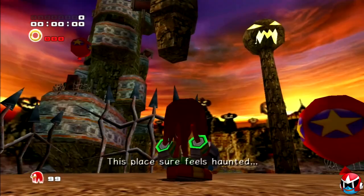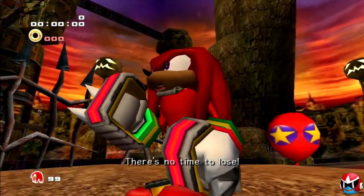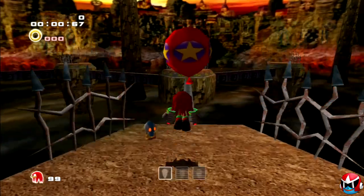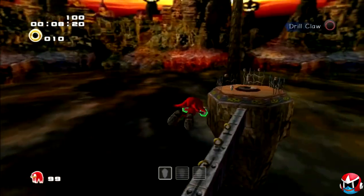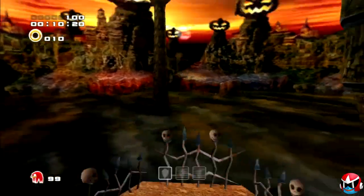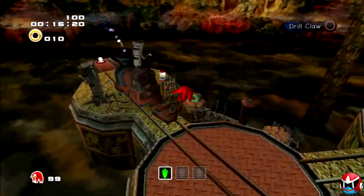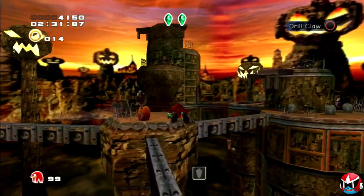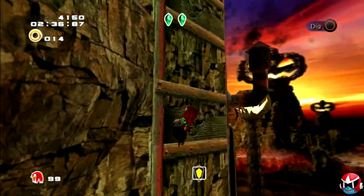Number 7 is Pumpkin Hill from Sonic Adventure 2. Pumpkin Hill is a giant group of hills and towers jutting out of the ground with pumpkins all over the place — the ultimate October fiesta. You play through it mostly as Knuckles, looking for pieces of the Master Emerald, searching every nook and cranny, which gives you all the incentive to explore this incredible Halloween-themed stage. This is probably my favorite of all the Knuckles stages. Pumpkin Hill stands strong at number 7.